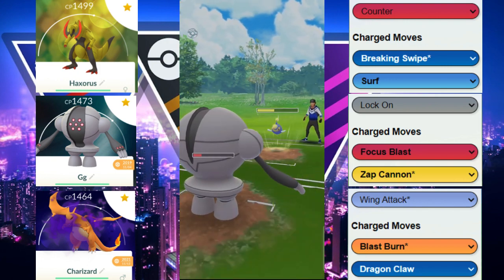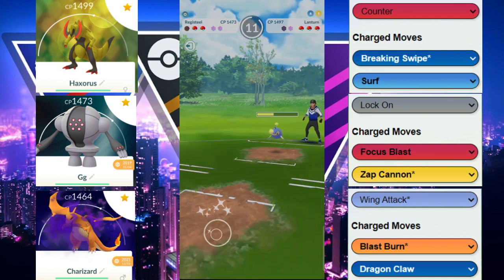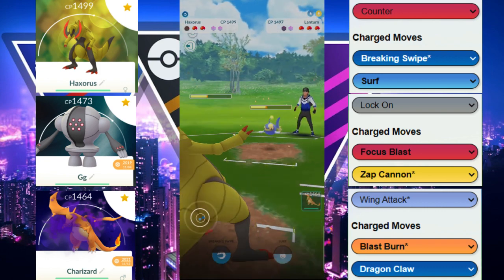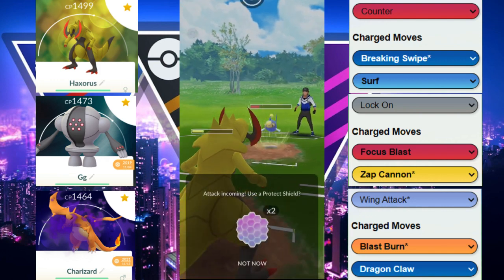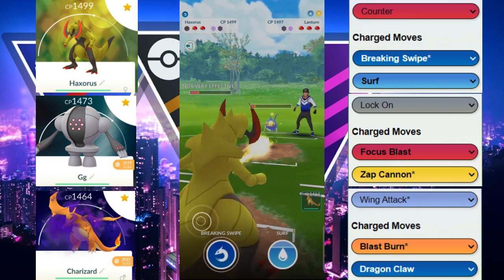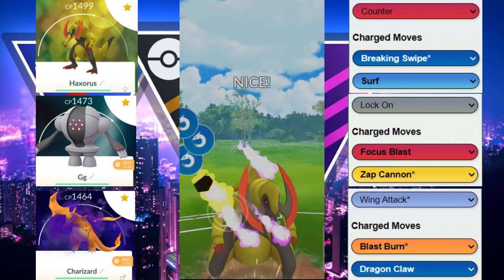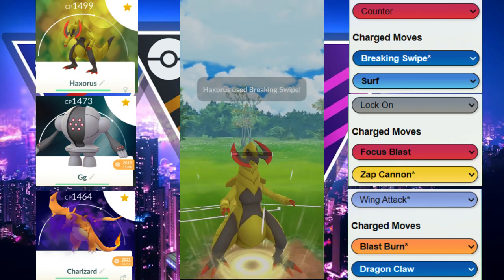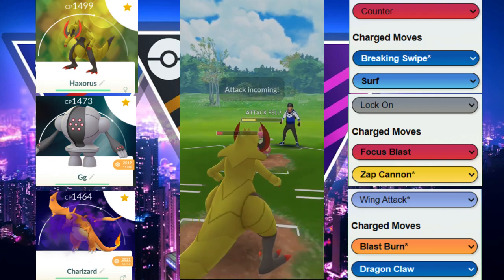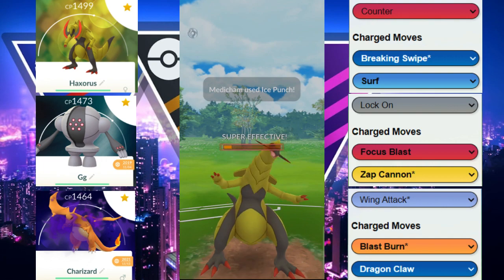Now we just let all this go. Haxorus is probably looking to come back in here because we're going to be resisting the Sparks. But we decide we are not going to survive a potential Thunderbolt, so we shield and try to farm down, and that is exactly what happens. Haxorus has high attack, so we win the CMP versus Medicham. We actually get the last shield right there. Job well done by this Haxorus. We're going to let it go.